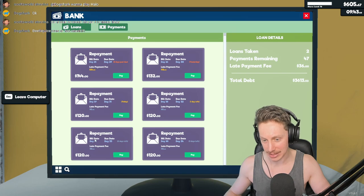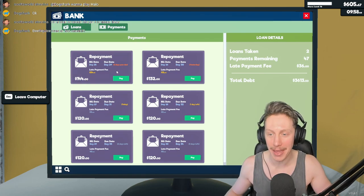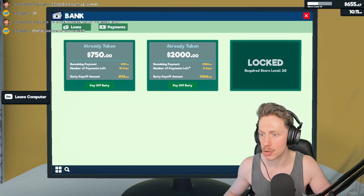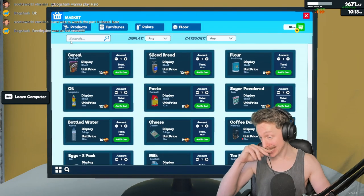120 bucks for rent? Are you serious? We weren't paying our loan back, I think — or this is in advance. We already paid something toward the loan back. Yeah, I think we just contributed to this loan right here. Now that we have that, let's go ahead and start thinking about expansion.